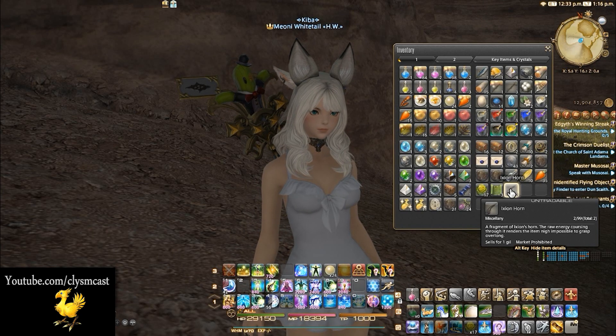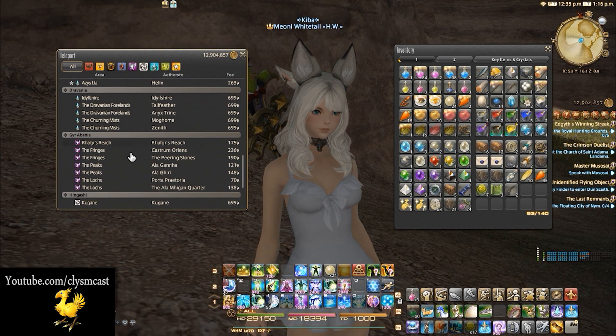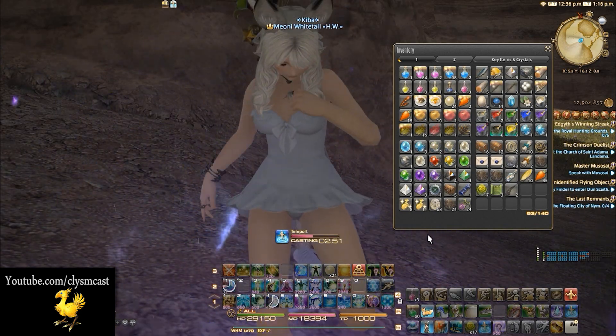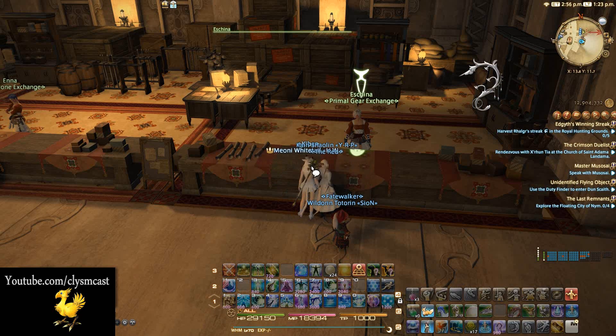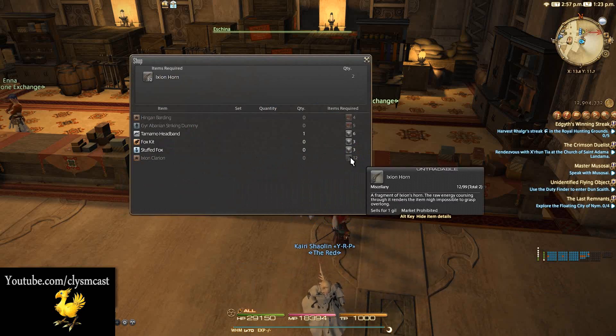Or if you're incredibly lucky, the reward can actually drop from the fate itself at a very low drop chance, probably 1 or 2%. We are of course talking about the Ixion mount, this model as an actual mount. These horns are exchanged at the primal vendor in Ral'gyr's Reach for the mount, once you have 12.